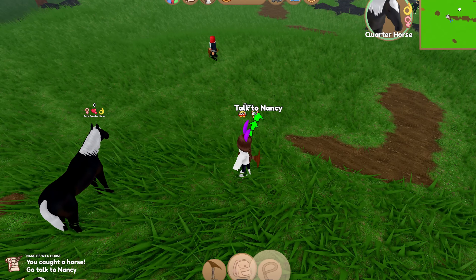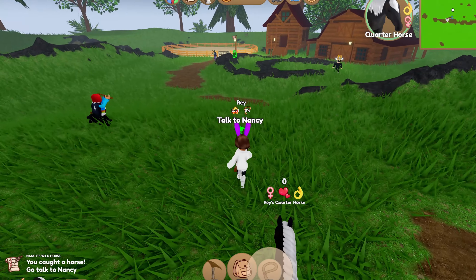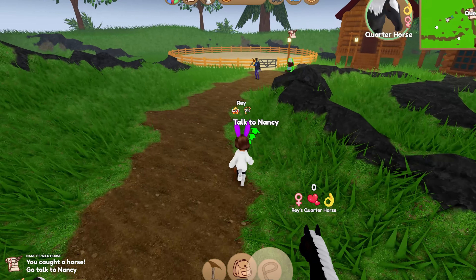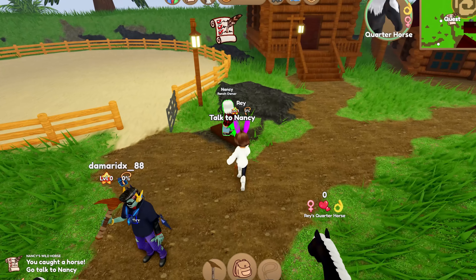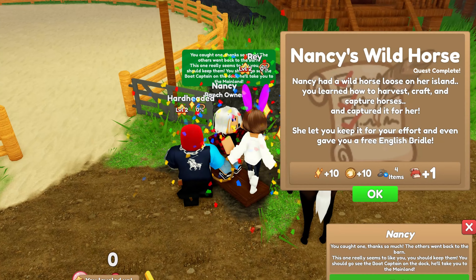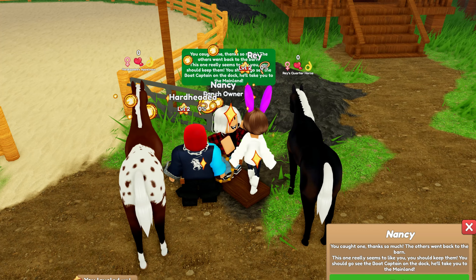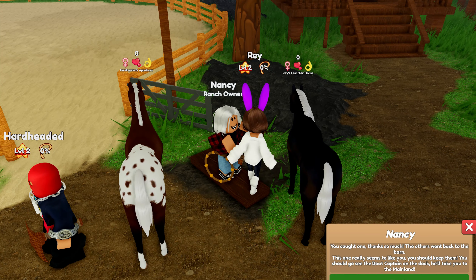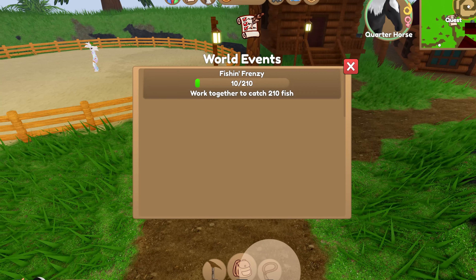Now we need to just take the horse back to Nancy. You can see the horse is following because we have the lasso. This quest did not take long at all, so don't worry — it's a very quick badge. You say okay, and now she tells you that you can keep this horse because it loves you, and all of the other ones came back.